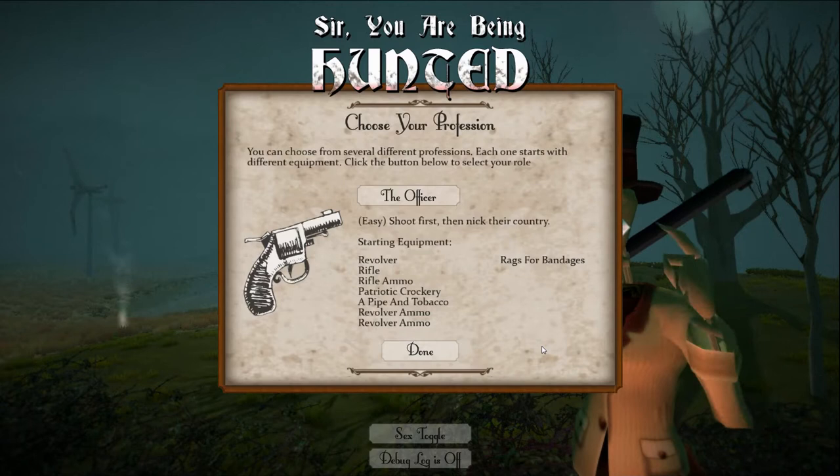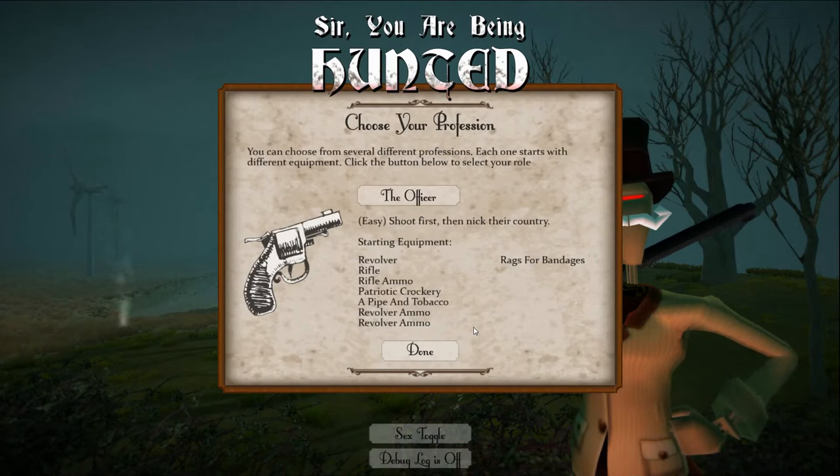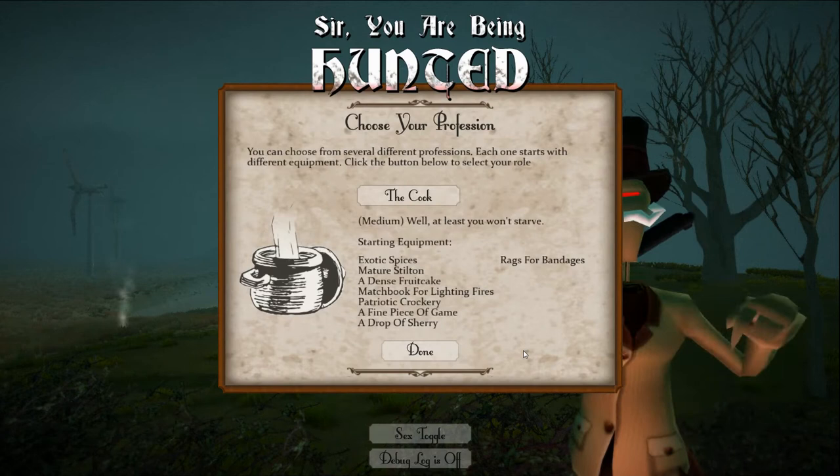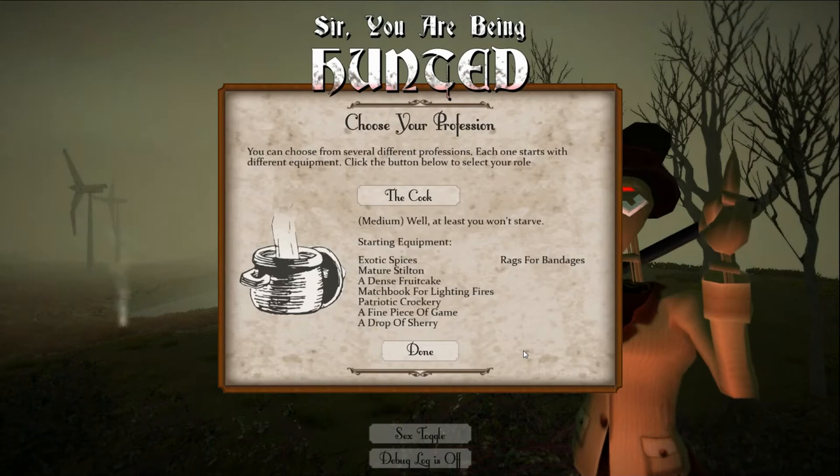The officer is easy level - shoot first, then nick their country. Equipment includes a revolver, rifle, rifle ammo, patriotic crockery - probably the dish with the queen's face on it - pipe and tobacco, revolver ammo, and rags for bandages. The cook has exotic spices, mature stilton, a dense fruit cake, matchbook, patriotic crockery, a fine piece of game, a drop of sherry, and rags for bandages.